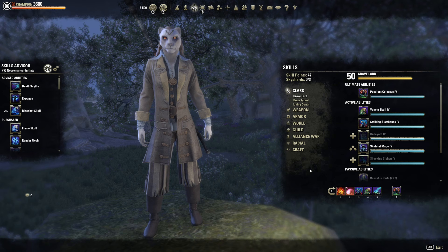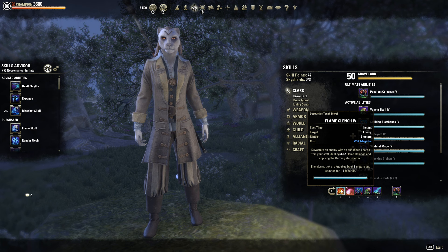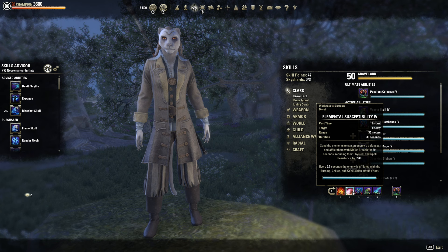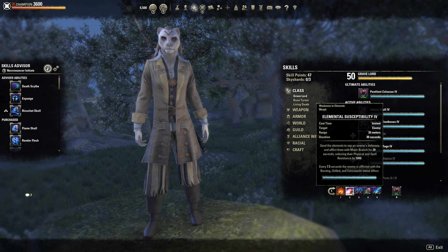On to our skills here. For our first skill, it will be Flame Clench. This will be our main stun for the build. What this does is you will basically launch a fireball at your opponent, knocking them back 8 meters and stunning them for 1.4 seconds. Elemental here will give us our form of Major Breach, which reduces the target's physical and spell resist by 6k, and it also applies Burning, Chilled, and Concussive status effects every 7.5 seconds, which is super good and gives us a bit of extra damage and helps us with our burst.